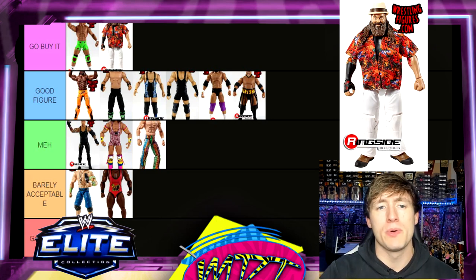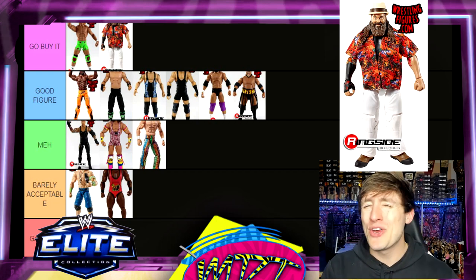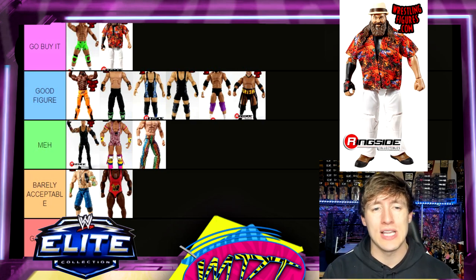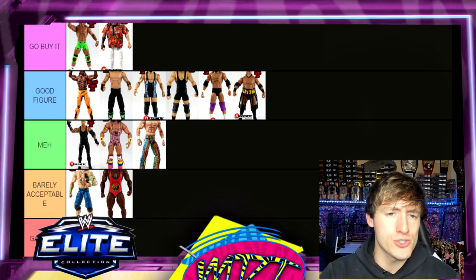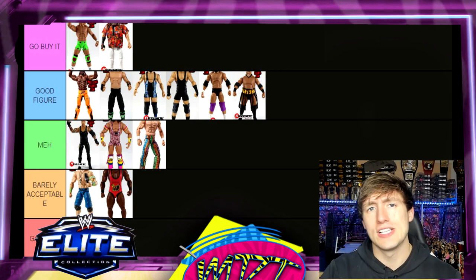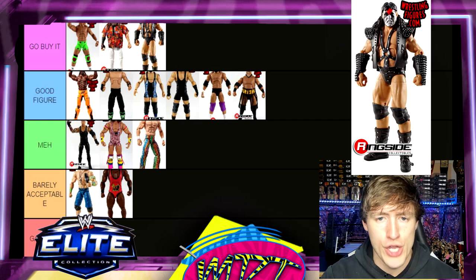Next is Elite 28 Bray Wyatt — if you want a Wyatt Family Bray Wyatt, this is the one to go with. Go Buy It. Not my favorite figure ever, but I love the hat, the Hawaiian shirt, and the white pants. It's a weird formula for Bray Wyatt but I'm going with it. Great head sculpt for the time. I remember everyone being hyped for this one. Better than the Elite 36 Bray Wyatt.